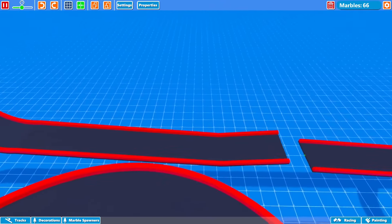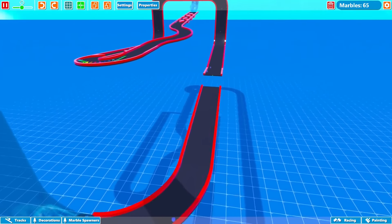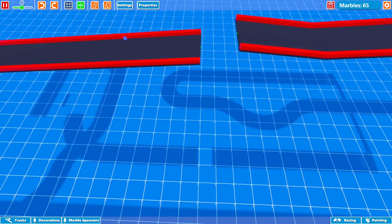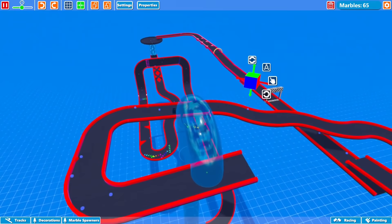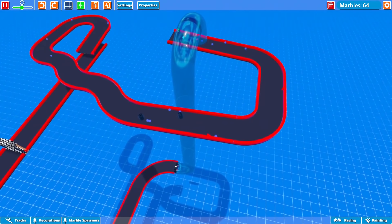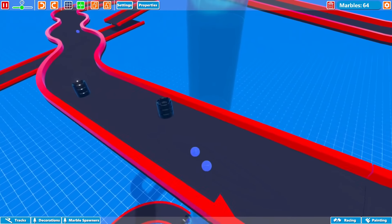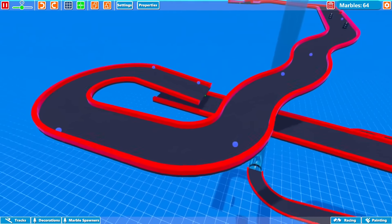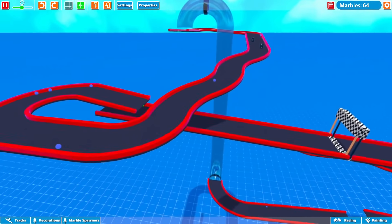The vertical section can get marbles stuck if they don't navigate it carefully. Moving on to the jump — marbles do a pretty wicked jump, and if they don't have enough speed they can fall down, which has happened several times. There are definite hazards on this track. Moving on to the elevator, marbles go up and find themselves at the top of the track where there are more obstacles including tires, which are part of the new update.